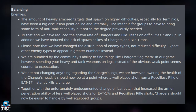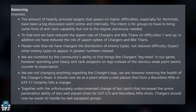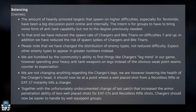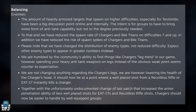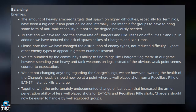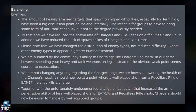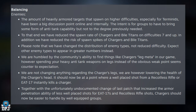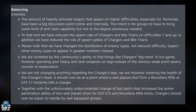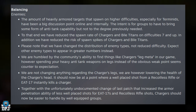We are humbled by the community's ability to find things like the charger's leg matter in our game. However, spending your heavy anti-tank weapons on legs instead of the obvious weak points seems counter to expectation. We are not changing anything regarding the charger's legs — we are, however, lowering the health of the charger's head. It should now be at a point where a well-placed shot from the Recoilless Rifle or the EAT-17 instantly kills the charger. Together with the undocumented change of the last patch that increased the armor penetration ability of less well-placed shots for EAT-17s and the Recoilless Rifle, chargers should now be easier to handle by well-equipped groups.